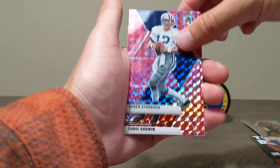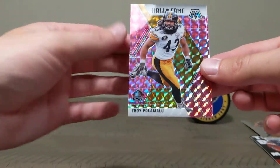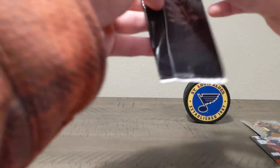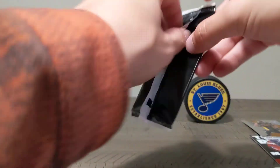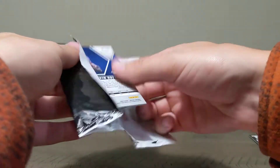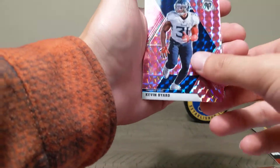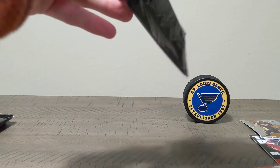Roger Staubach pink Mosaic, Chris Godwin, and a Troy Palomalu Hall of Fame pink — that's pretty neat. Come on Joe Burrow — already pulled you once in this, let's get it twice. Barry Sanders pink, Kevin Byard, and a Devin Duvernay rookie card. Come on, we gotta do better than that.